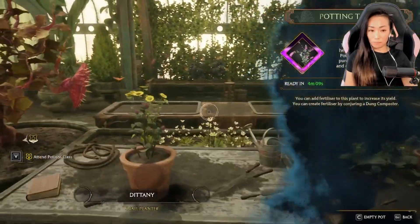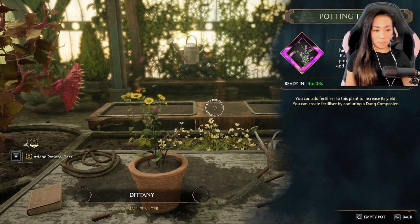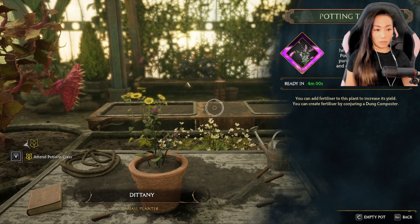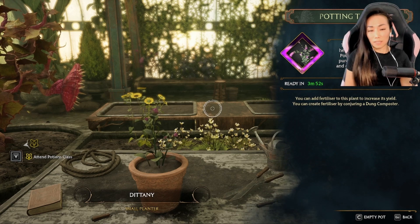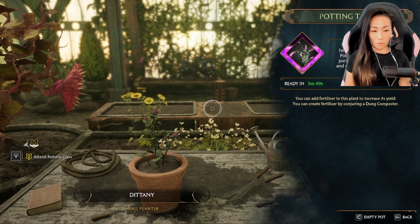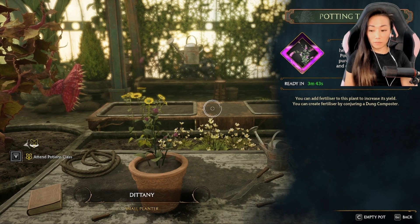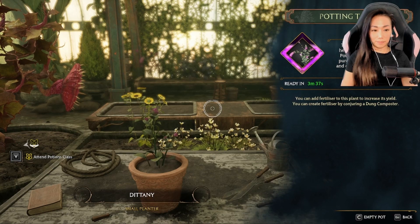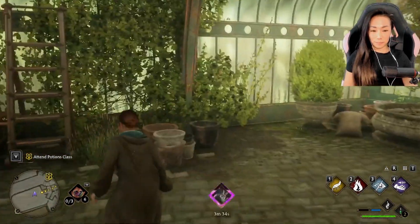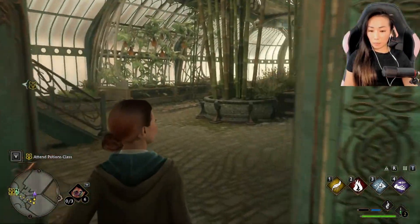Let's see how our Dittany is doing — four minutes. The leaves of this medicinal herb are used in Wiganweld Potion. I feel like we need to wait for this to finish growing, and then I have to take her to Potion class. In the meantime, maybe we could explore.